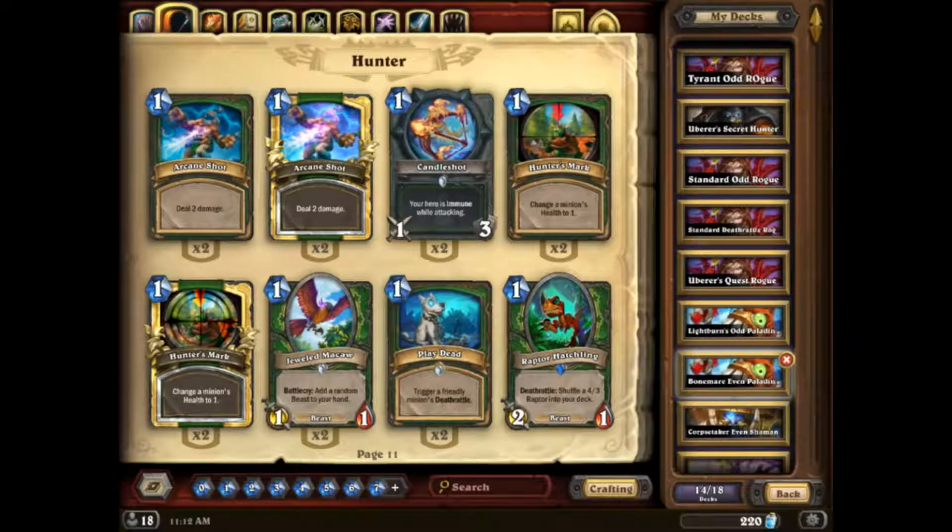Tier 2 is where it gets into very competitive decks. Typically Tier 2 is filled with decks that were originally in Tier 1 and then kind of fell out of favor, or things rose to Tier 1 that beat them so much they fall out of relevancy. According to this, Tier 2 included Odd Rogue, Cube Warlock, Big Spell Mage, Togwaggle Druid, Malygos Druid, Deathrattle Rogue, and Zoo Warlock. Their Tier 1 is pretty indicative of the overall meta, but the only deck I disagree with is Even Shaman.